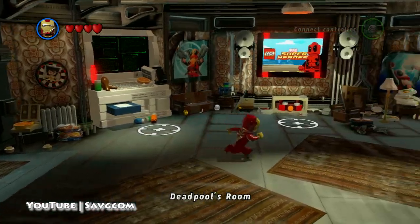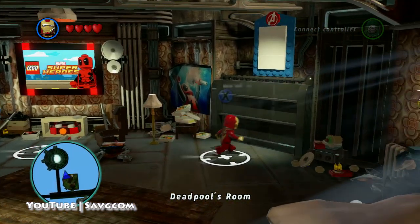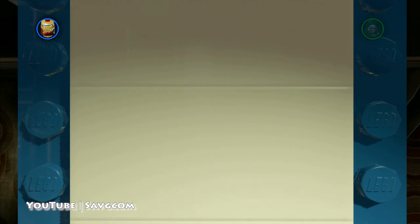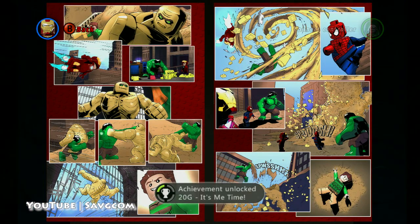And then the comic books are in the far right. Just hit X on the 360, and then it'll show — yes, we have ten of ten, so we can select it. And there you go, It's-a-Me time.